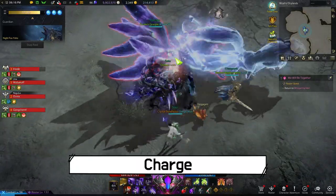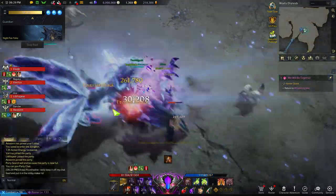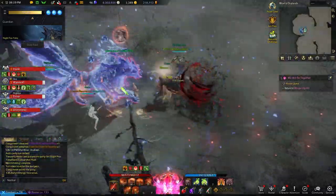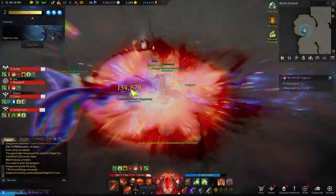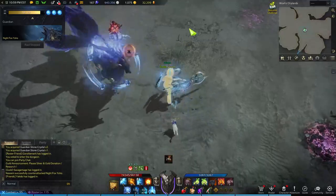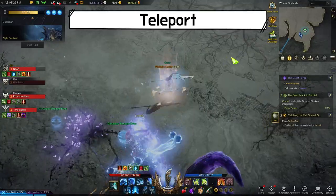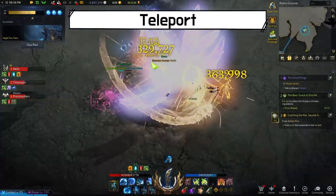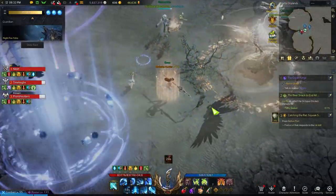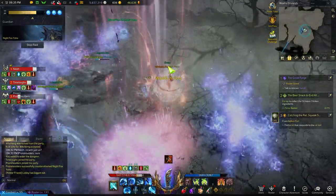Yoho crouches and prepares to charge — when you see her crouch like this, get out of her line. If she is glowing blue, you can use a counter skill to knock her out for a few seconds. Yoho hops in the air, then stomps the person with the aggro; just dodge away before she lands and you should be safe. When Yoho teleports, she will use a charge or a hop right after she comes back. Stay out of the direction she is facing when she comes back to dodge the charge, and don't stay too close to dodge her hop.